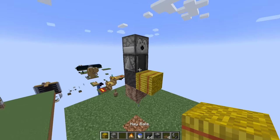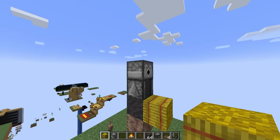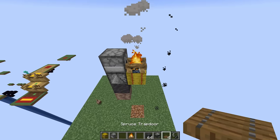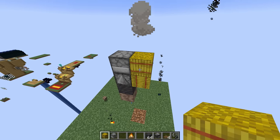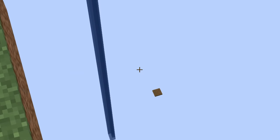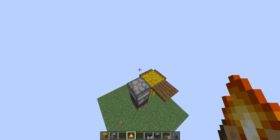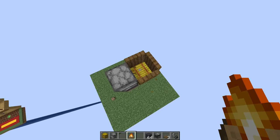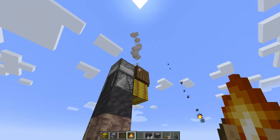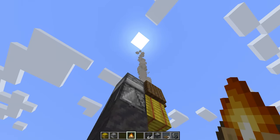The detector is so easy to set up. We start with an observer looking down at the mud, then above it we have a dispenser. Inside the dispenser, we're going to place a water bucket. Over here, we're going to place a hay bale right next to that observer, and then a campfire. Then around the campfire, we're going to put trap doors — totally optional, but I recommend it. Place a temporary block, then trap doors all around, close them, remove the temp block, and place the campfire with the hay bale right below it. The smoke is going to go pretty high up in the air, so you could walk away and see when the smoke goes out.